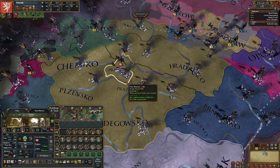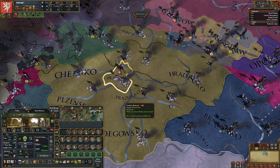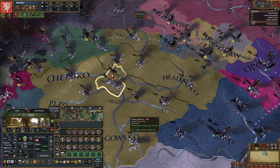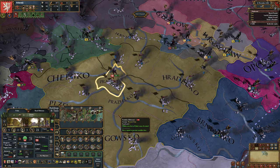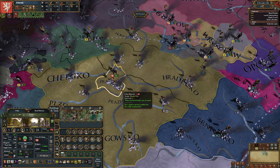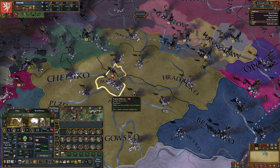We're back here in Bohemia and we're going to be taking a look at the infrastructure of Prague. As you can see, Prague has five out of six of the different types of infrastructure. We're going to look at what each of them does, how you can increase the amount of infrastructure you have, and what affects what it will cost to increase the amount of infrastructure in a specific province. But first, let's look at some terms as well as where you can access information about infrastructure.